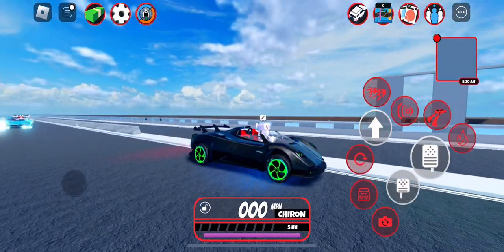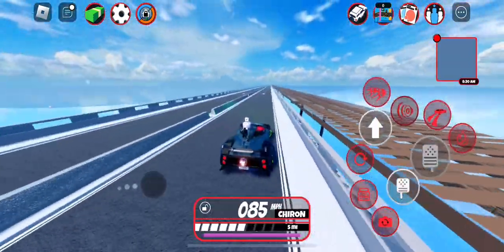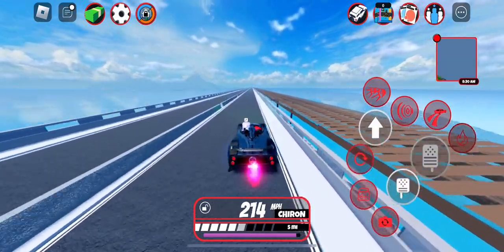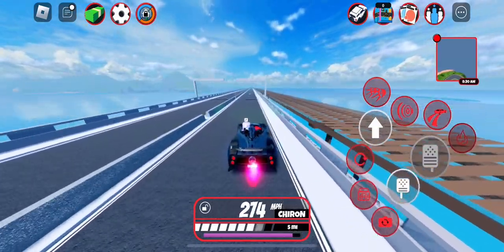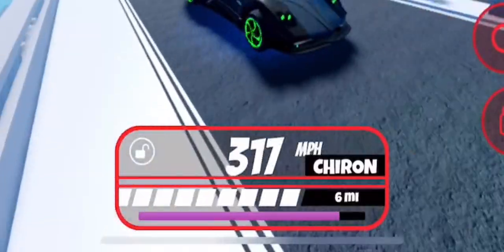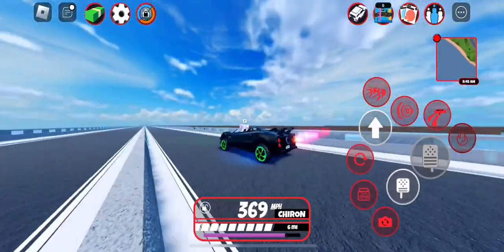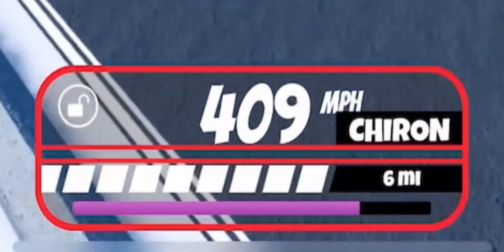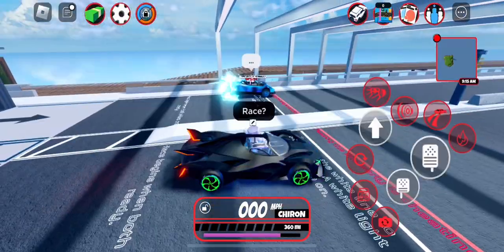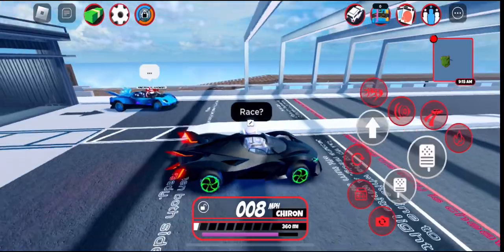Now let's see this car with rocket fuel. The details on this car combined with the rocket fuel look amazing — holy crap, we're over 300 miles per hour! Let's shoot more rocket fuel and try to get 400. Holy crap — 400 miles per hour!